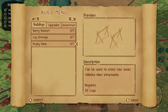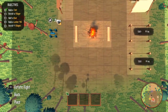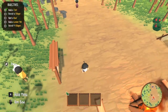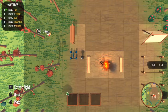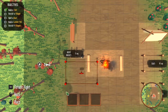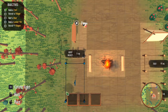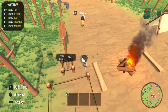Build. So we have a berry basket that we can start building soon. Let's go ahead and put it here. We're gonna have log storage over here. The drying rack will be — no no, dammit, I keep pushing the wrong things. I always use R to rotate in games.